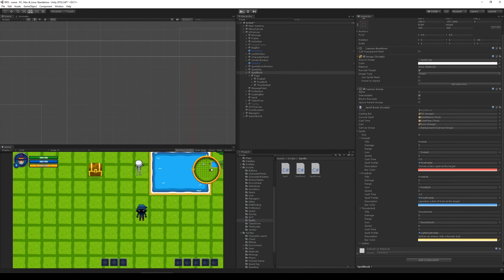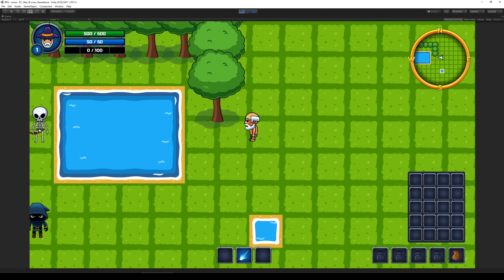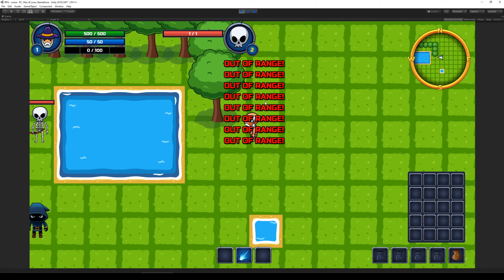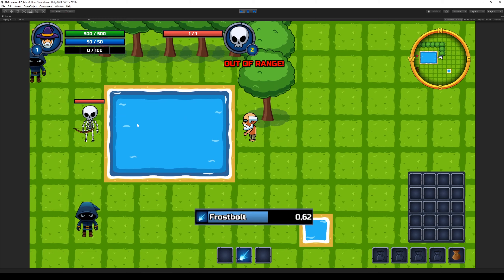So let's test it — if I put down a spell, it says 'Out of Range' because I'm out of range, and if I go close enough it casts the spell right there.